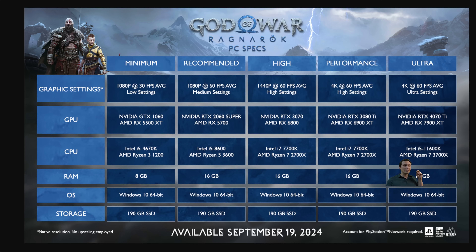Generally, CPU performance is only slightly impacted by graphical settings and resolution. Your CPU sets kind of your max frame rate you're able to achieve, and you can adjust graphic settings to ease the burden on your GPU. If you're looking to play the game at 30 frames per second, they're suggesting you have at least an Intel i5-4670K or a Ryzen 3 1200.